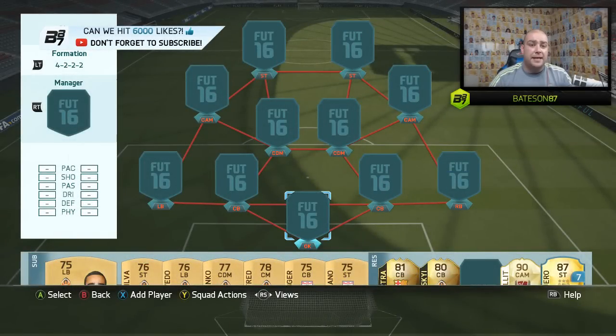Hi guys and welcome to another squad builder by myself, Bateson87. As I promised, I'm going to bring you a non-rare gold team. You guys could use this as your fitness team, as one player in this team costs just over a thousand coins, and that is obviously going to be the German centre-back Rüdiger. If you enjoy these squad builders, like and subscribe for pack openings, squad builders, and road to glory on FIFA 16. Also check out G2A.com for MSP, PSN codes or cheap game codes — link is down below.